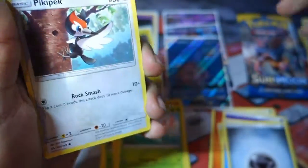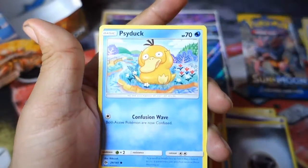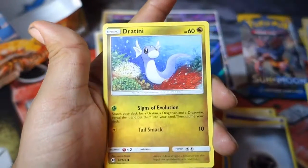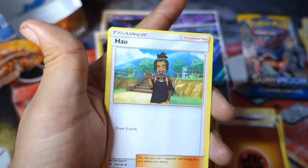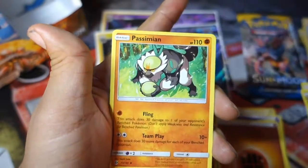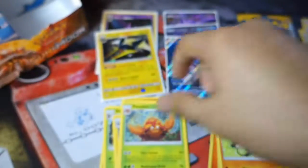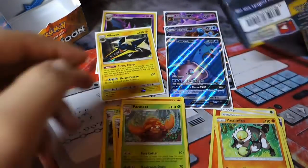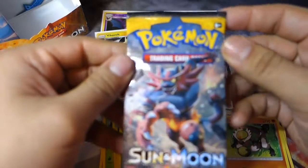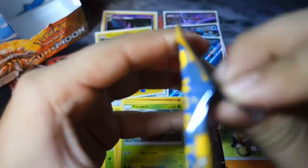We have yet to pull another holo. We start off with a Pikipek, an Eevee, a Psyduck, a Spearow, a Dratini, a Fighting Energy, a Pinsir, a Passimian, and the first holo is a Poliwrath. The rare of the pack is a non-holo Parasect. All these non-holos, oh my goodness.